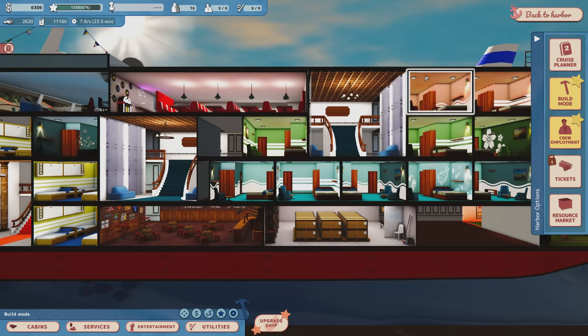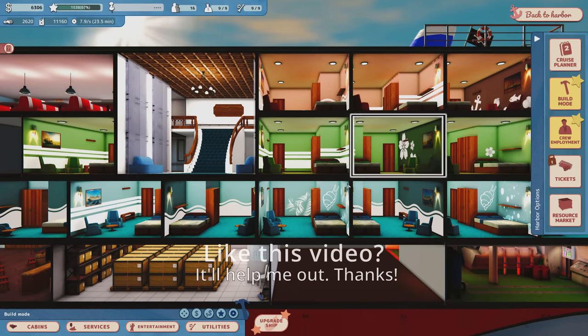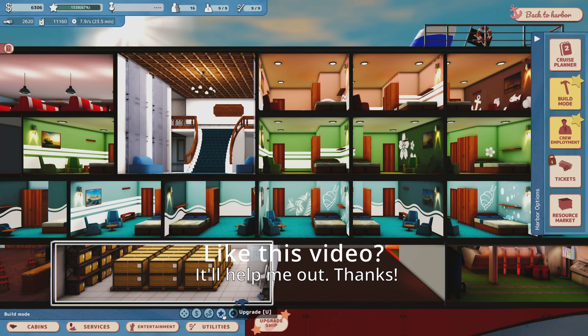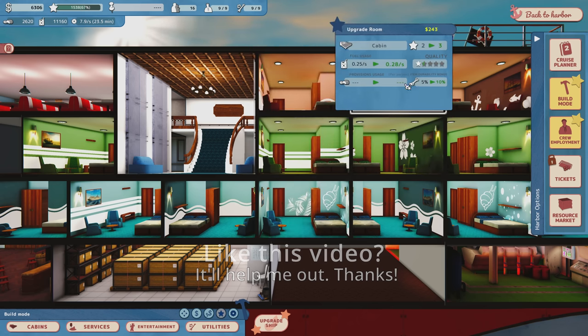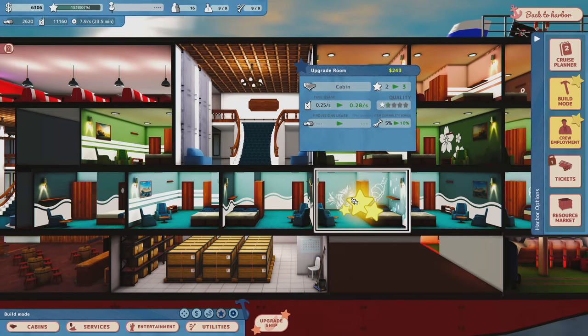We have lots of different rooms. One of the things I want to do to improve the experience is go over to this upgrade button — you can also hit U on the keyboard. Each one of these rooms can be upgraded. When you upgrade them, a couple of things happen: the star rating for that room goes up because it's an upgraded room, and the durability goes up, so you have to attend to things less often. More expensive, more durable materials — that makes sense.